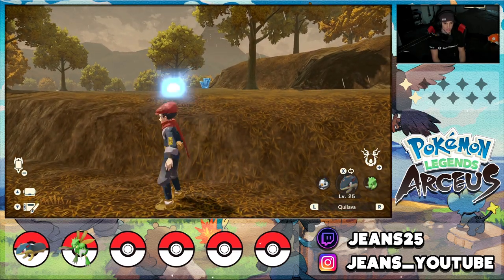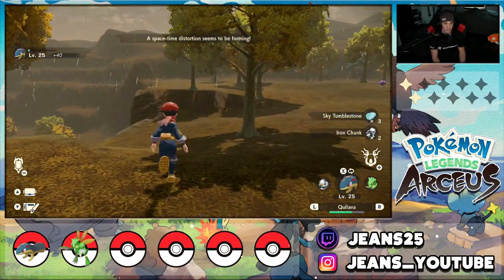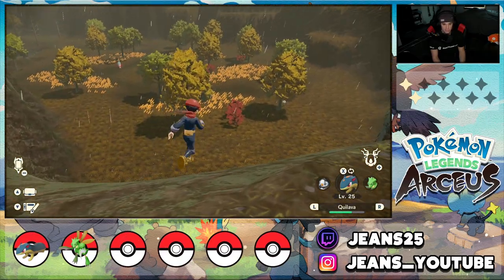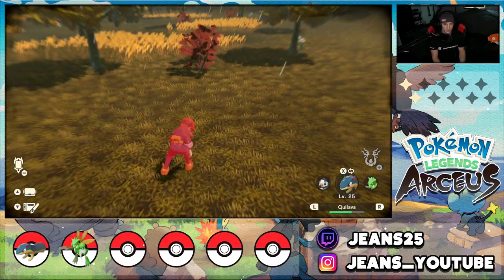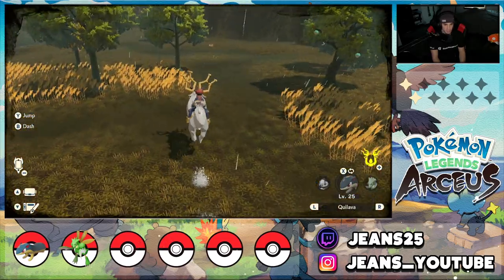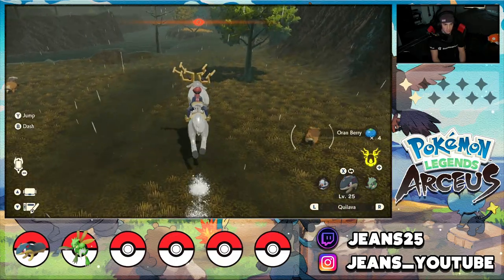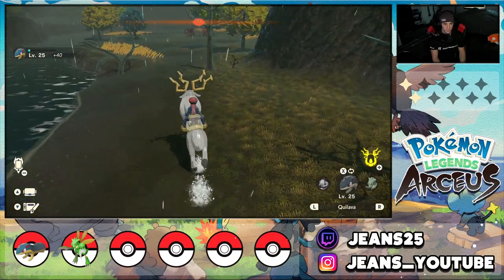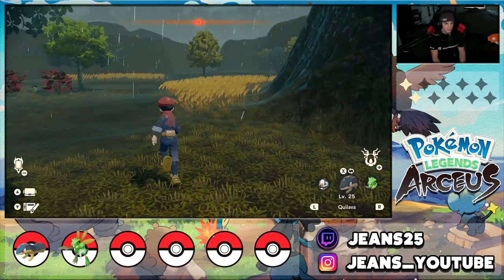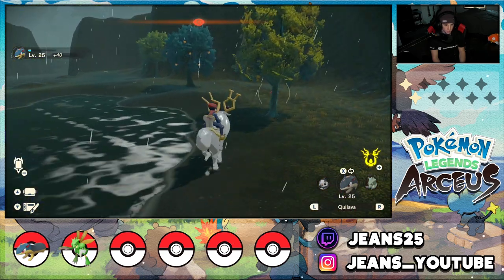There's a rock up here I need — I'll get up there and grab that sky tumblestone. A space-time distortion seems to be forming somewhere. There's an alpha Pachirisu down here — I just took fall damage! A bunch of Pachirisu spawned, that's pretty cool. I'm not trying to take more damage though. I'll grab these orange berries from a berry roll and then we'll keep moving. I need to get to the area where my new Pokémon spawns.